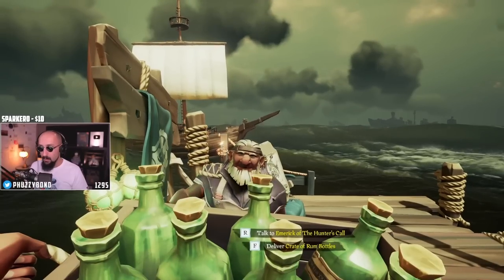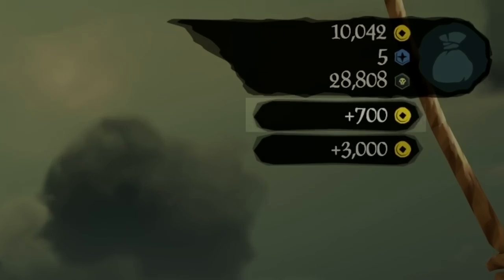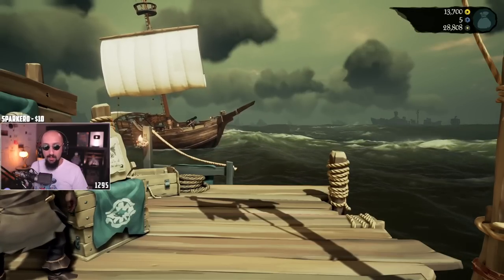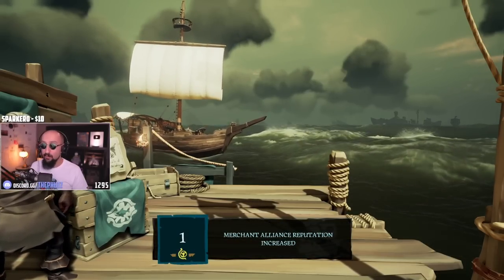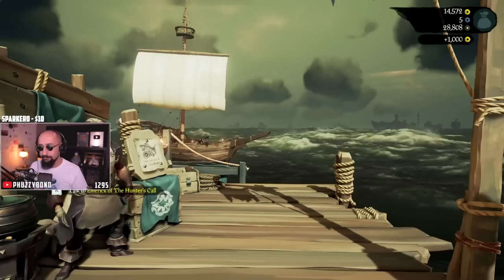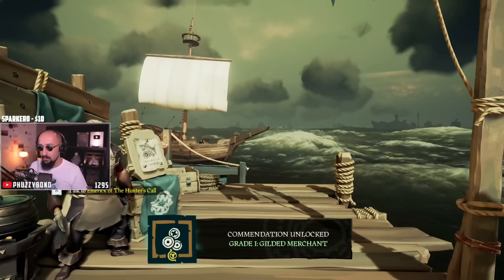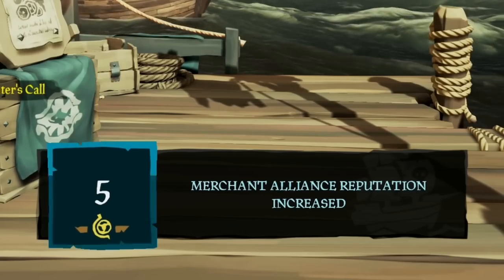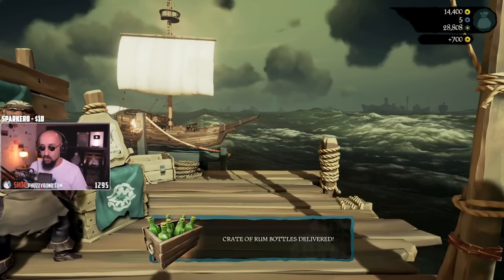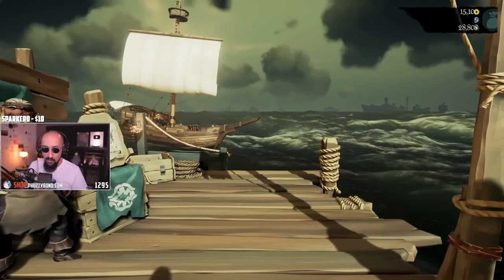We're going to sell them. Crate of rum bottles — we sold one. We bought it for free and made 700 gold per crate. We leveled up four levels. We made 1,000. So each one is giving us around 700. The 3,000, like the daily deed said, is for a daily deed — so every day you sell this, you're going to get an extra 3,000.